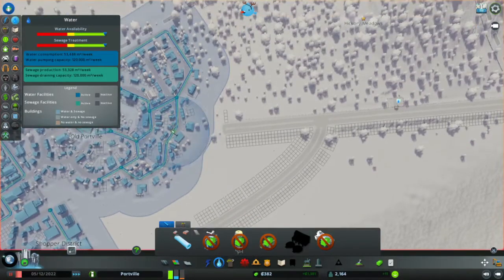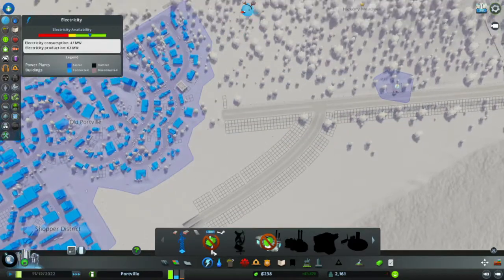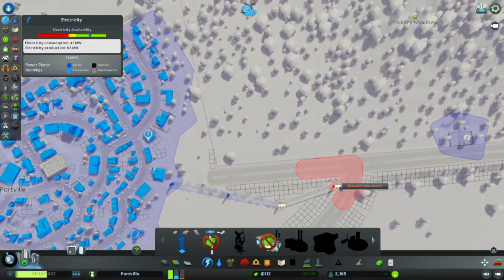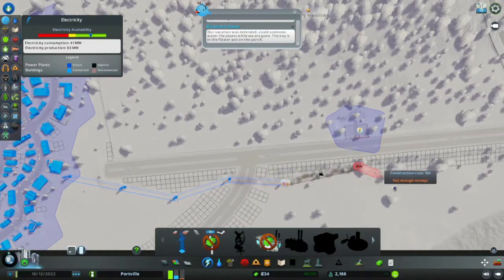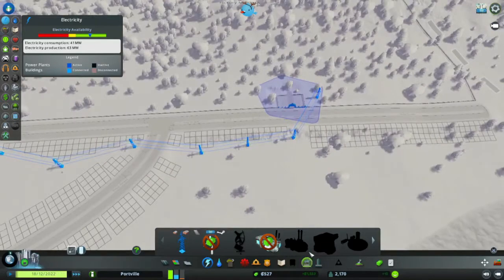We just need some water for the main gate. Not enough money — there we go. We also need power. I need to grow the city, but that's not my priority right now, game. There we go. So we've got quite a lot of areas to work with.